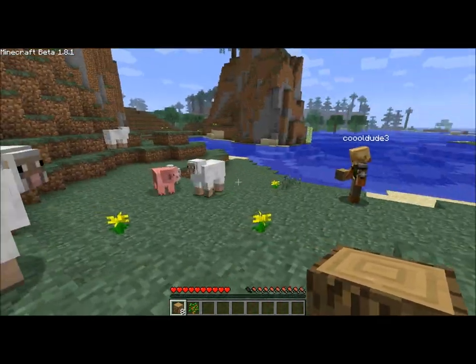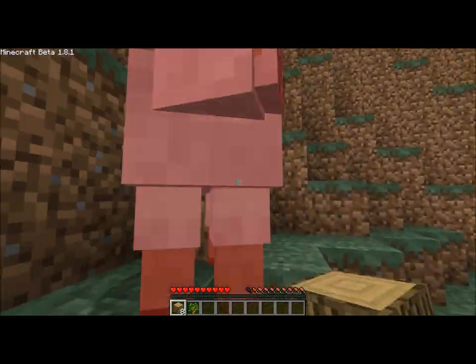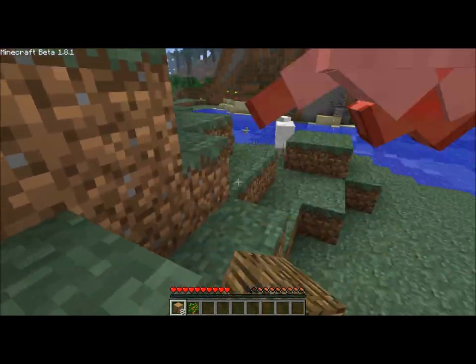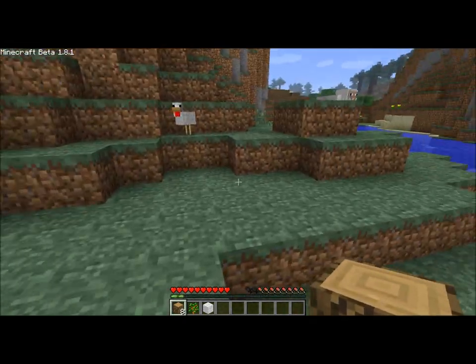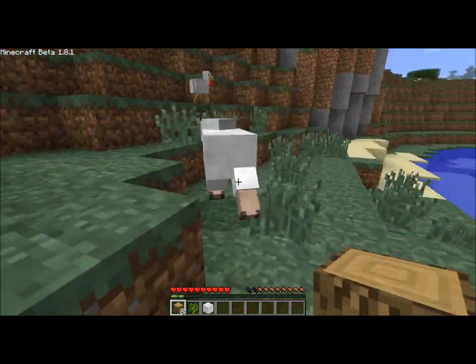I see three sheep, we should kill them. So I'm going to kill this one. In 1.8, when you hit a passive mob they run away from you in terror, and after a little while they just stop. It makes killing them with your fist a bit of a pain. I'll kill this pig too.